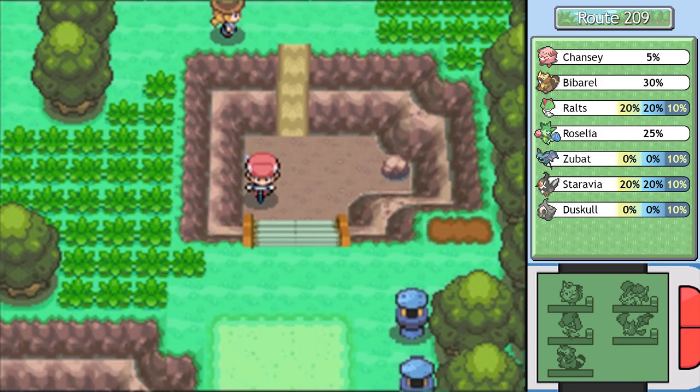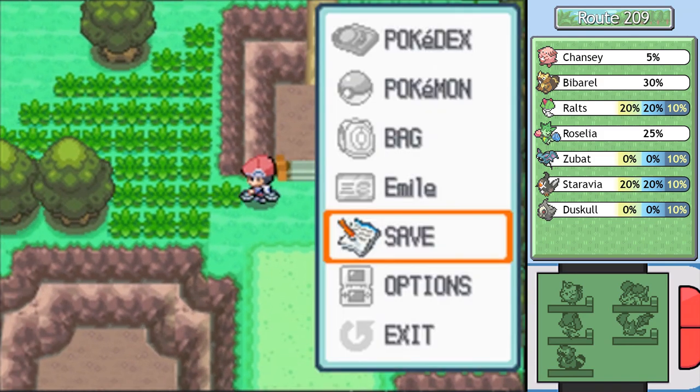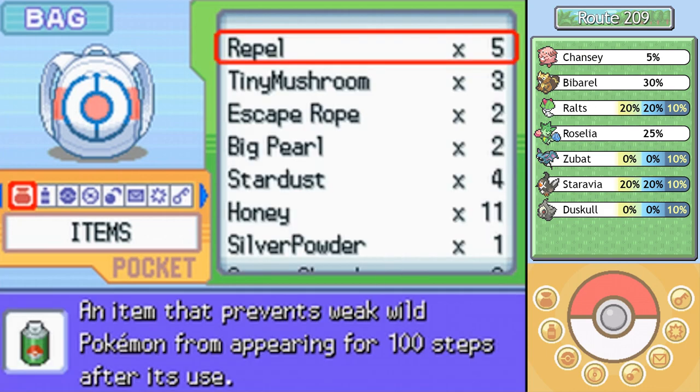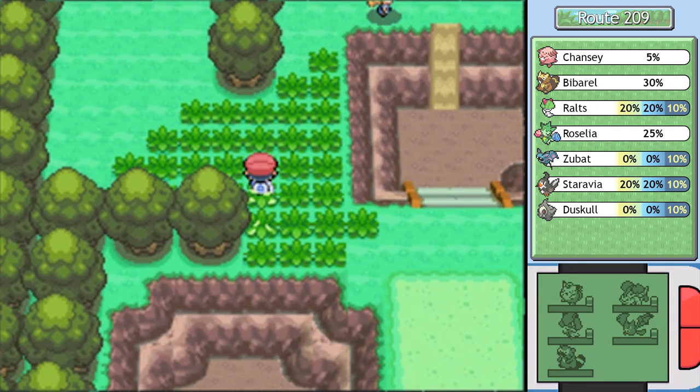I could get up that ramp with my bike, but that girl is going to battle me the second I do that, so I think I'd rather save us some time and go into these very slow menus and use a Repel. It's kind of a sad day when Sinnoh menus are faster than Sinnoh battles — actually, not really so unusual.